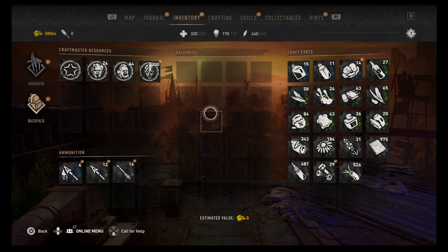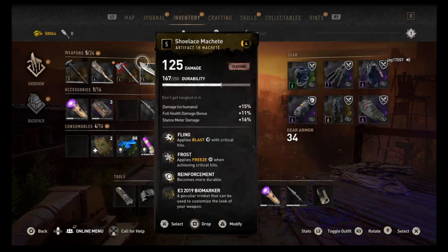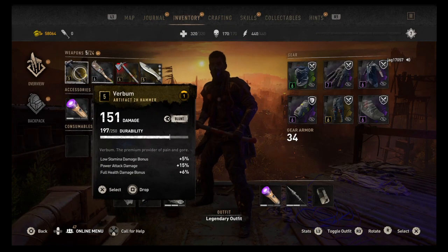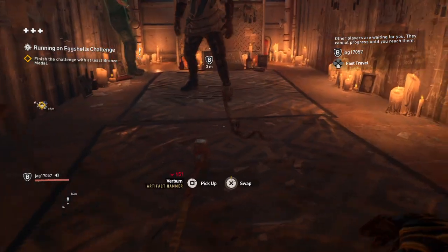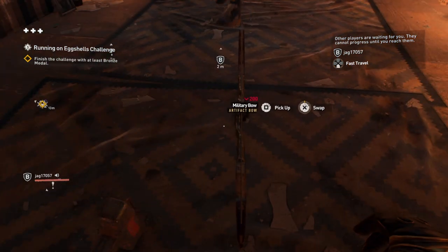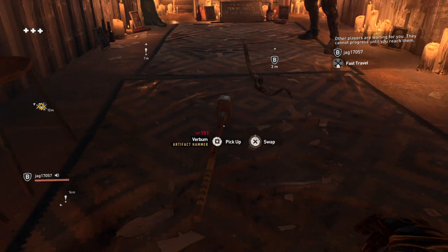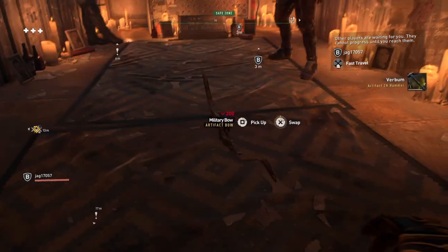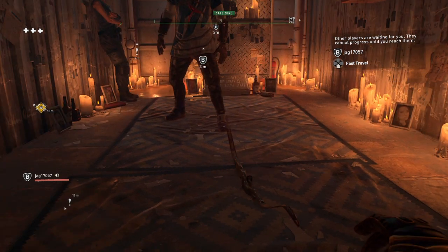I got some gold weapons. What type of gold weapons you got? We could try it. We tried with this bow yesterday — it's an artifact bow, and I couldn't get it to work — but we could give it a try. This is an artifact bow. I got an artifact hammer too, so we could try the bow first. One, two, three, shoot.